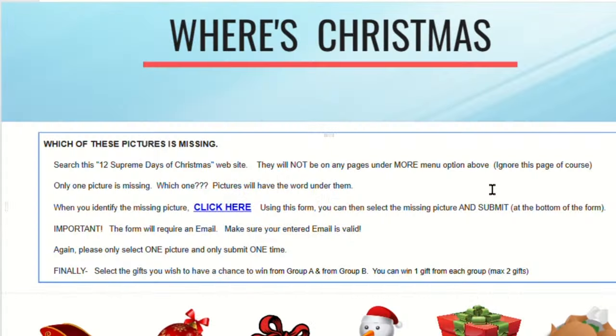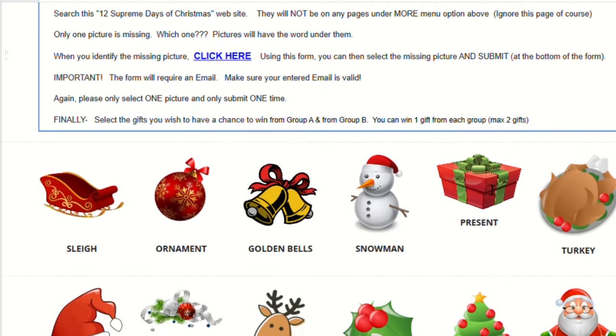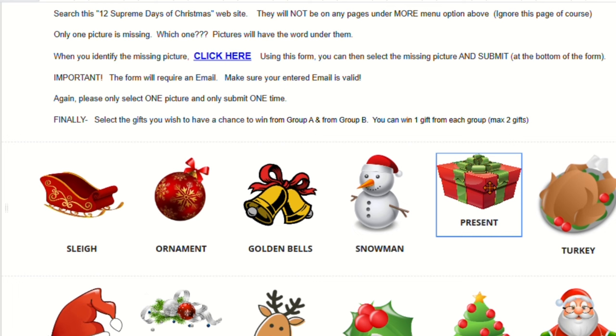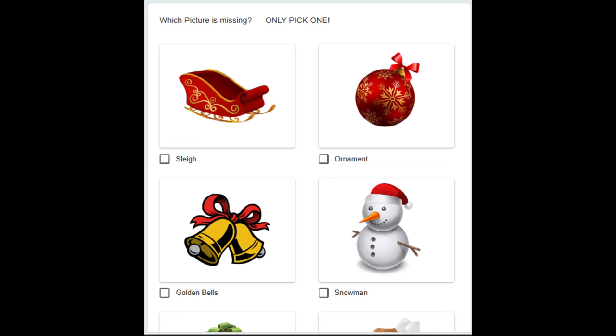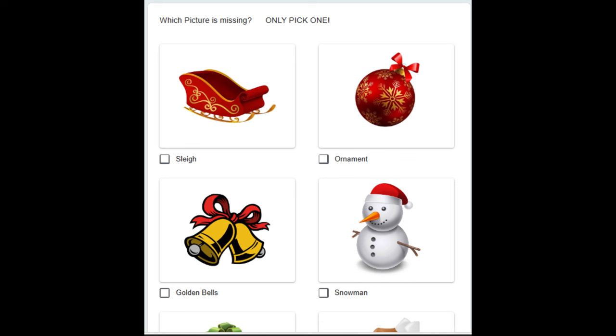You're going to pick only one picture that is missing out of the 12 pictures we've given you. So 12 pictures, one of them is missing — you need to find out which one. Pictures will have words underneath them as well, so for example a picture of a sleigh will say 'sleigh.' You'll find 11 of the pictures somewhere on those pages, and one is missing. After you've identified it, click on the 'Click Here' link, use that form, and select the missing picture from the list of 12. Only click once.